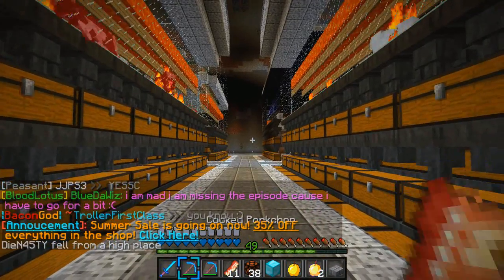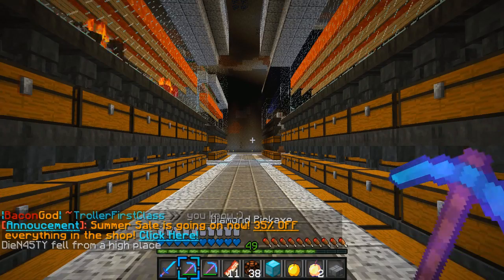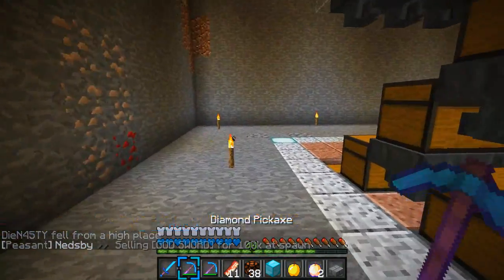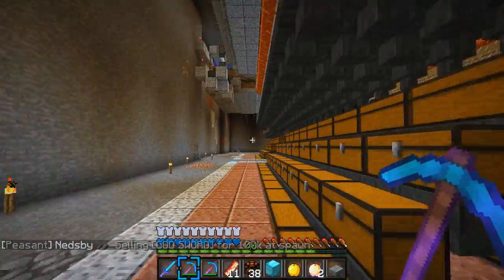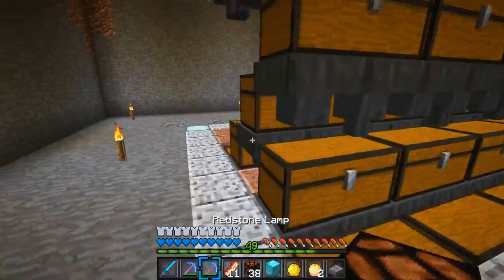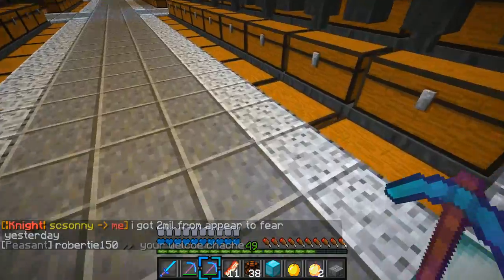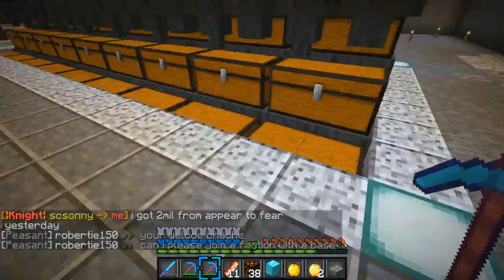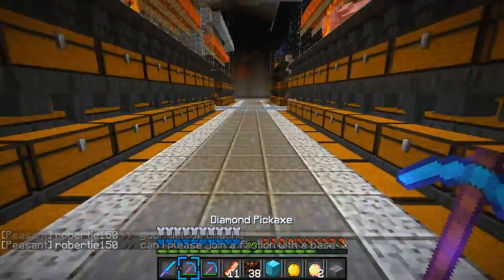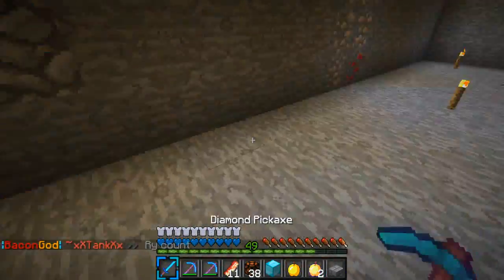We're at the money farm and what I want to work on today is building an automatic sorter — like I showed in Factions Tips and Tricks — but on a massive scale this time, because I need to sort so many items. I've been saying I'm going to build it and never do, so I'm doing it on the episode to force myself. We probably won't complete it this episode since it's going to be massive.